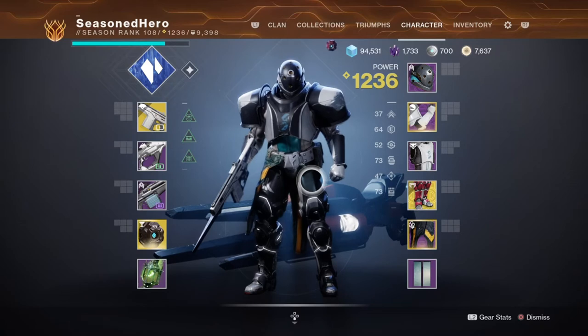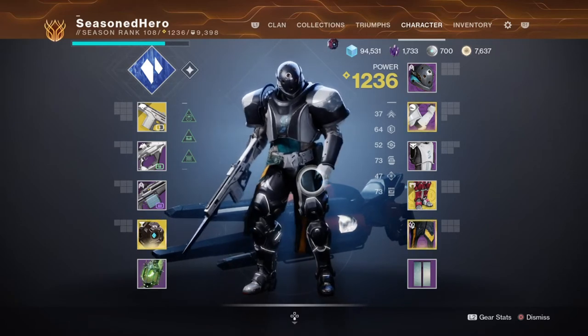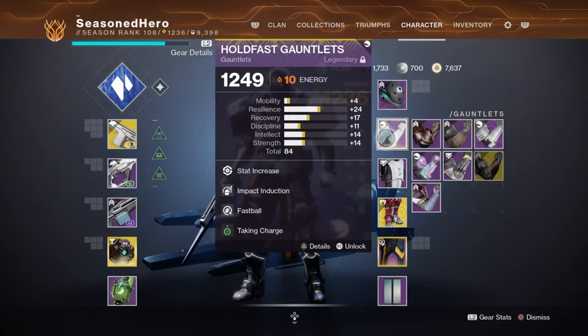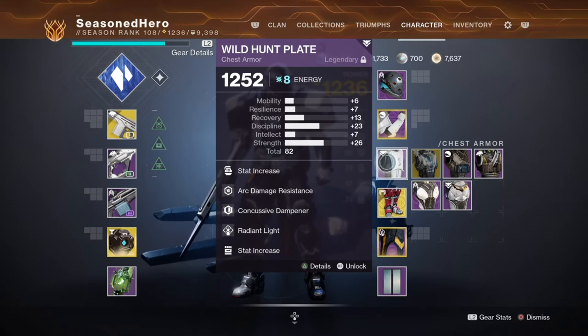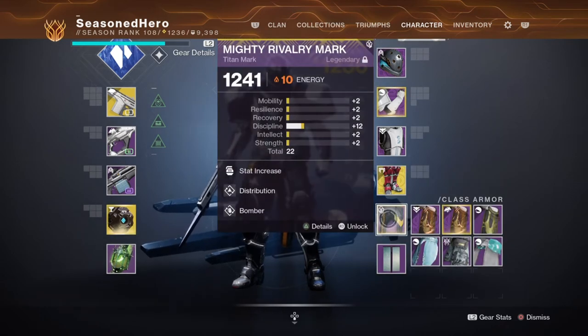For the mods: Head has Minor Mobility, Hands On, and Strike and Light. Arms have Minor Recovery, Impact Induction, Fastball, and Taking Charge. Chest has Discipline, Arc Resistance, Concussive Dampener, and Radiant Light. Legs have Intellect, Fusion Rifle Scavenger, Invigoration, and Marksman's Discipline. We also have Distribution and the Bomber mod rounding out the setup.